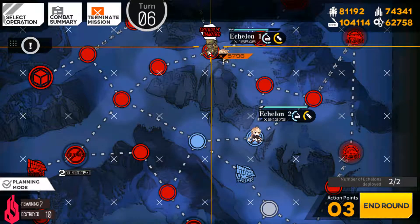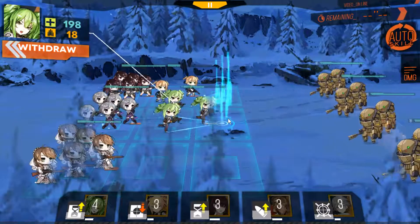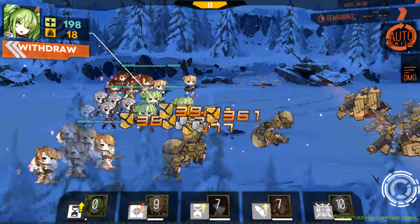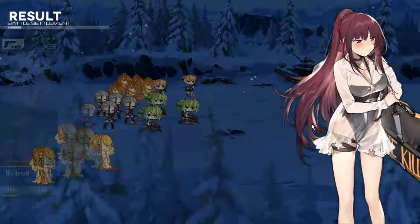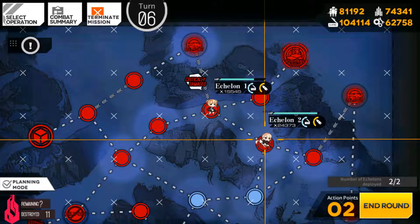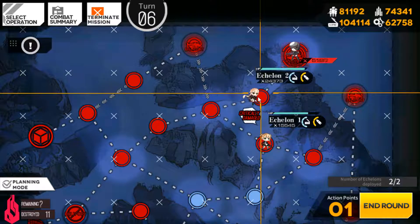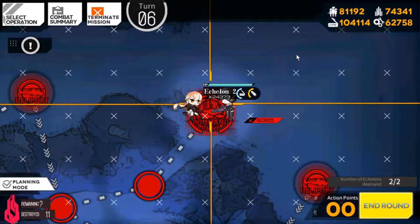Okay, use my rifle team to take care of this armored team. Move to the front, move back. Okay, move the AR teams and we take on the last enemies right here and capture this command post.